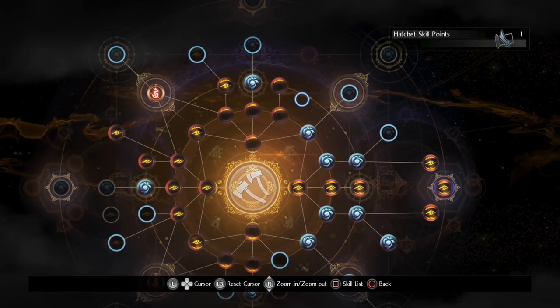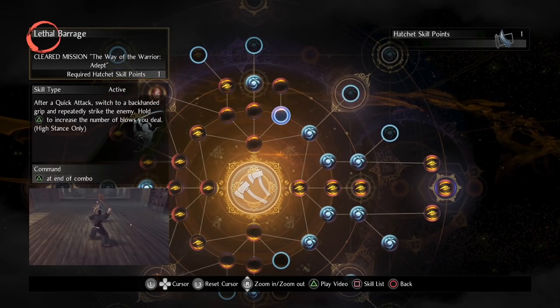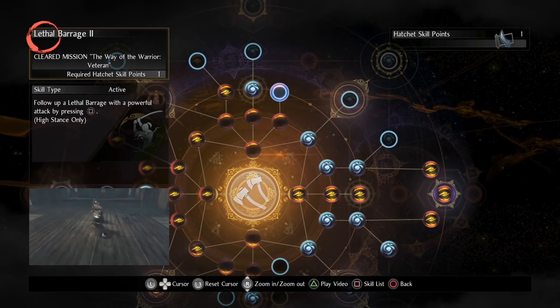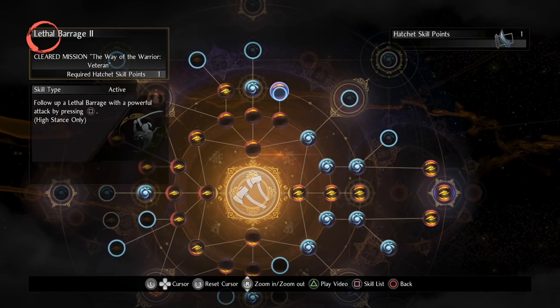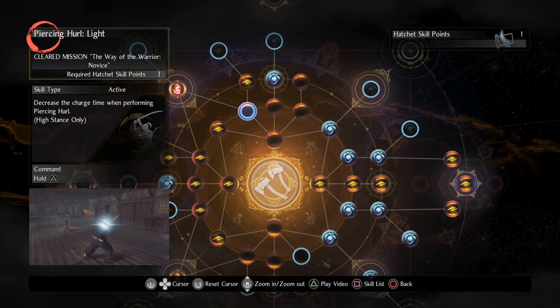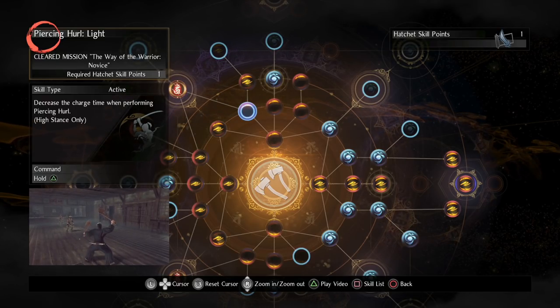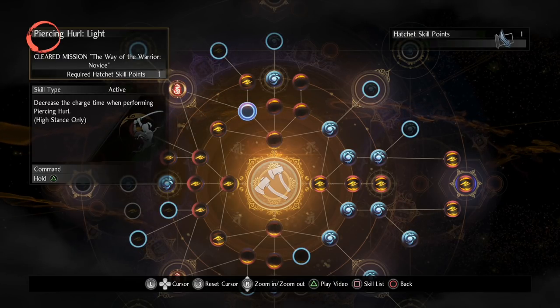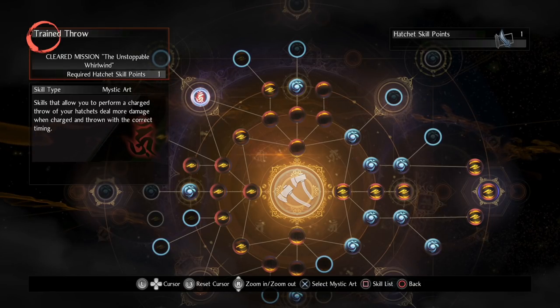You can get your combo finishers for high stance, but I don't think they're super important because usually when I'm in high stance I'm tossing hatchets, and whenever I'm actually fighting I drop down to mid stance. Also because of Tengen, you want to be in high stance long enough to get your bonus, and after that you can swap to medium stance. The hatchet skill we're going to be using is Piercing Hurl Light, which charges up your hatchets faster. The mystic art we're going to be using is Train Throw.